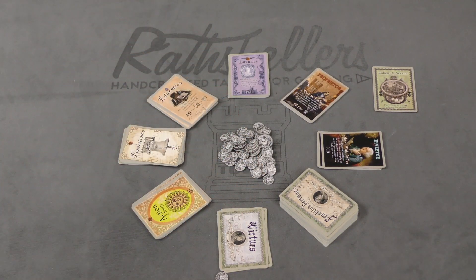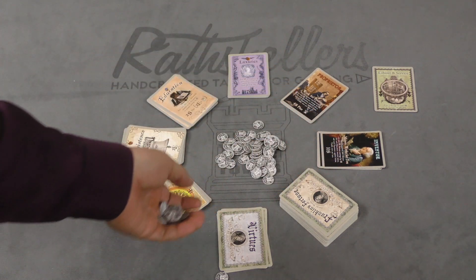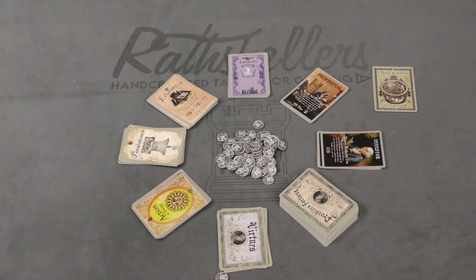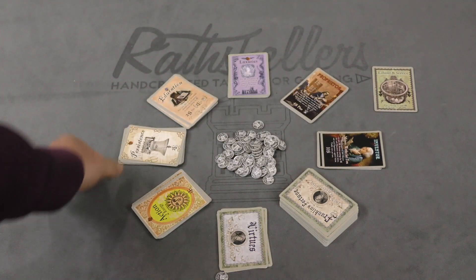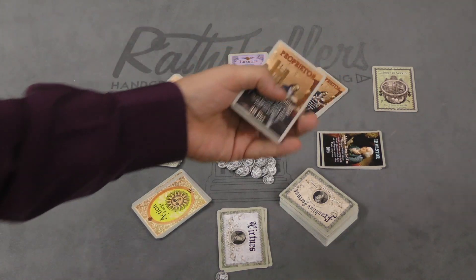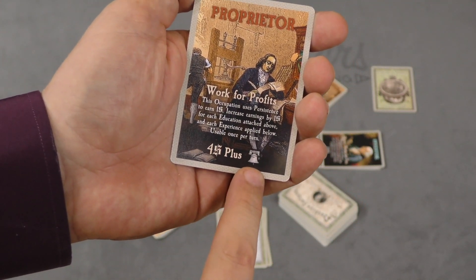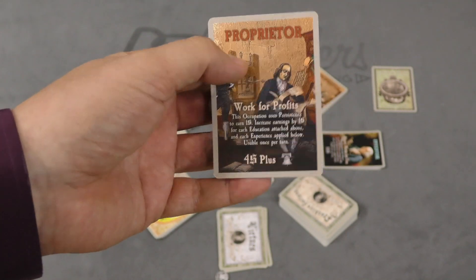There are three resources in this game: money — actually sterling, not dollars — which you spend; energy, as shown on some cards; and persistence. For example, if I want to buy the proprietor, I'm going to need to pay four sterling plus a persistence to get that new occupation.